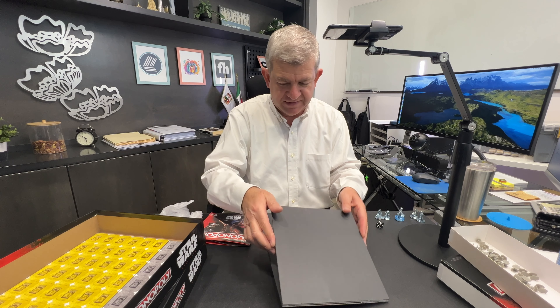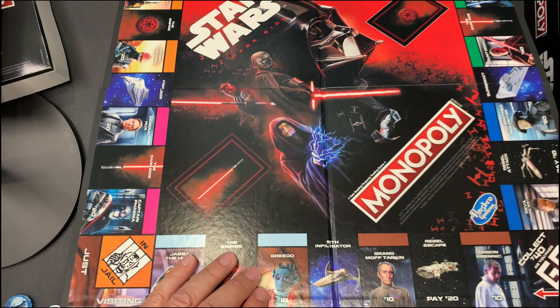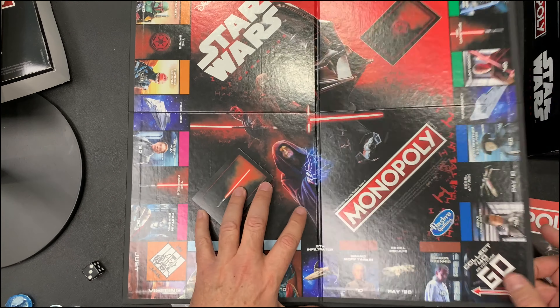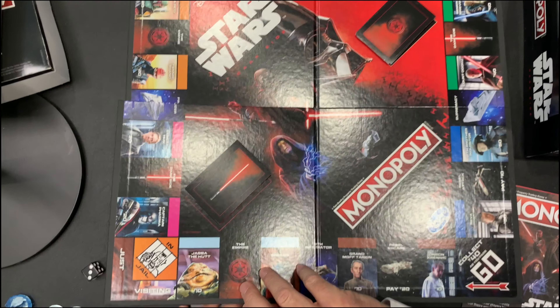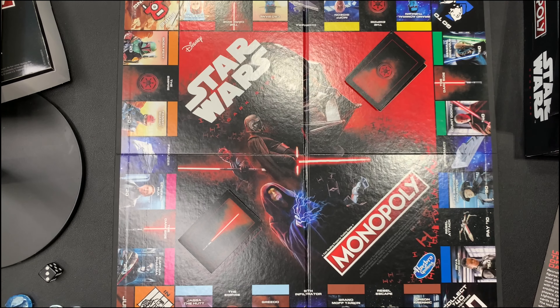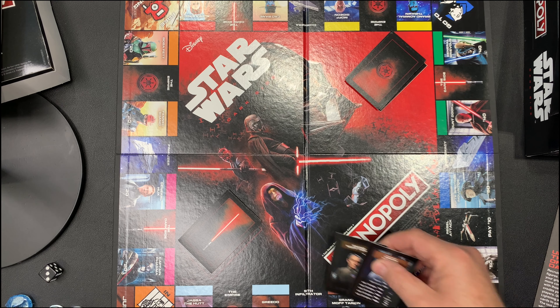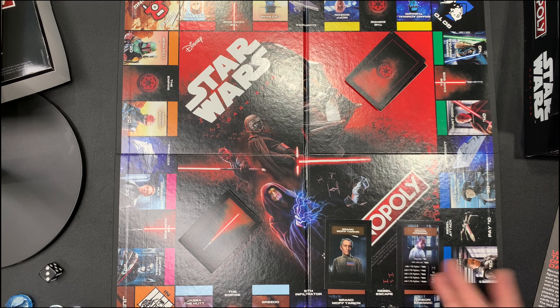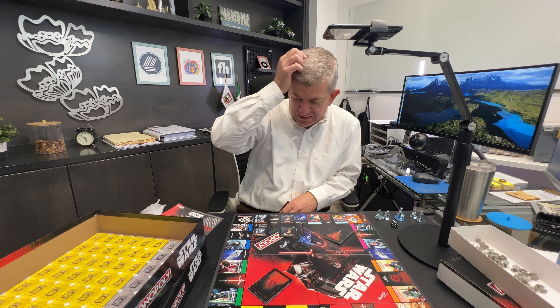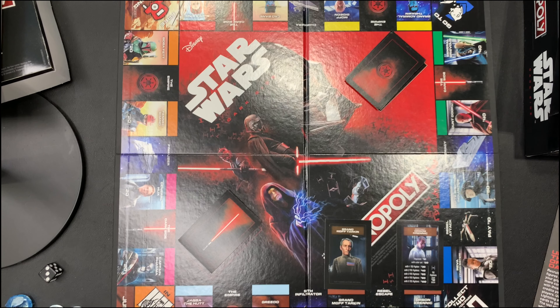The board — let's see the board. Here you can put the Dark Side cards and the other ones. As you know if you like Monopoly, this is where you start — GO — and you start to collect the different properties or landmarks, which in this case are people from the movies, not exactly real estate properties. So: Orson Krennic, Grand Moff Tarkin, Greedo, Jabba the Hutt.